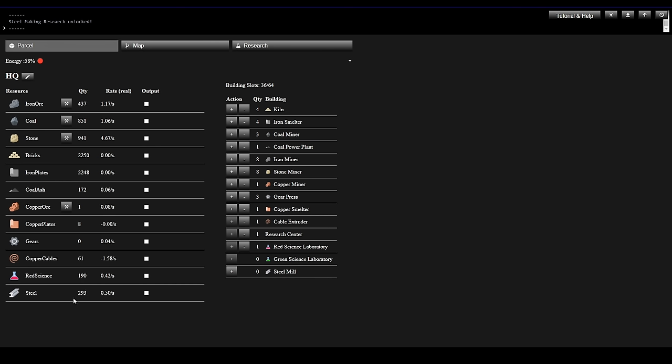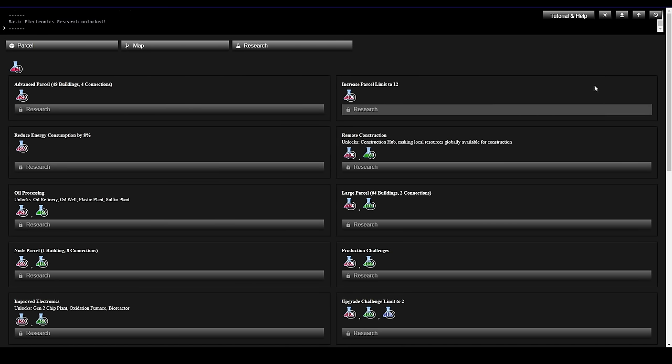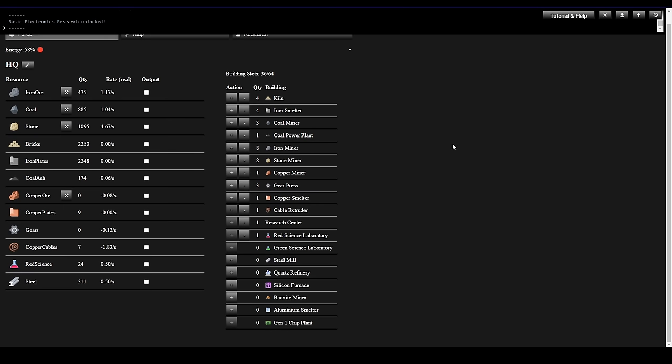Let's get to the research tree and unlock those circuits. We've got 197 research and this takes 180 — boom. Back to our Headquarters factory, and a whole bunch of stuff just got unlocked. Green Science is going to want Gen 1 Chips — the Gen 1 Chip Plant costs 350 Steel, and we've got 325. Bricks we've got plenty of.